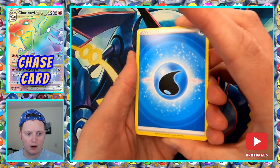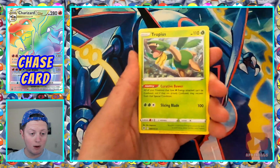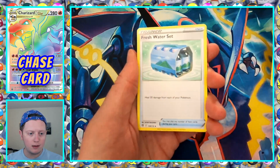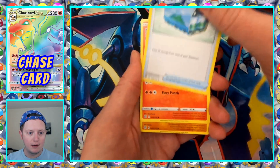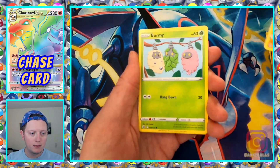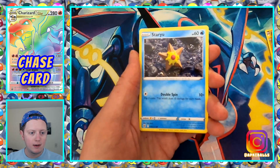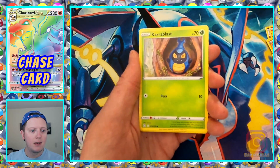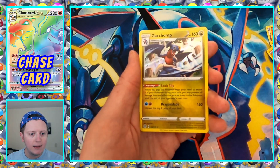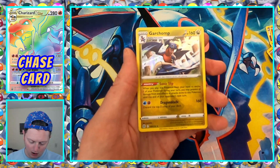We got these new water energy cards — not all of the energy cards are new, but they look good. We got Tropius, Cladol, Freshwater Set, Magmar, Riolu, Burmy, Staryu, Carablast, and Reverse Holo Electabuzz. And we've got a Holo Garchomp.